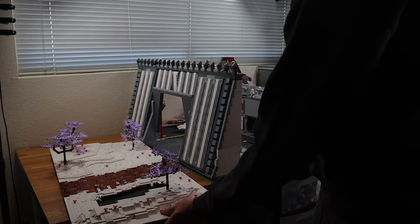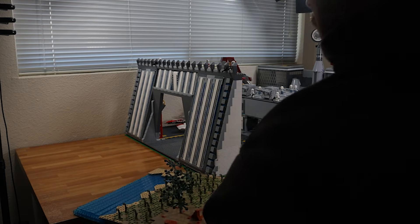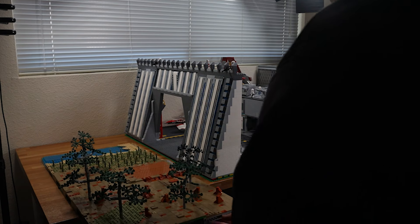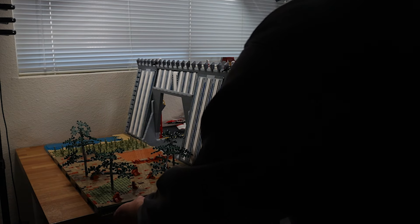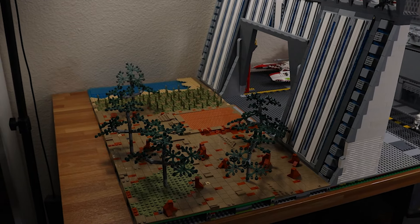Now I just want to show you how I can change out the terrains. I'm adding the desert terrain and I think it still flows really nicely — it looks pretty good, pretty seamless. It just adds a whole other dynamic, like if I want to change the seasons or the location or anything like that.